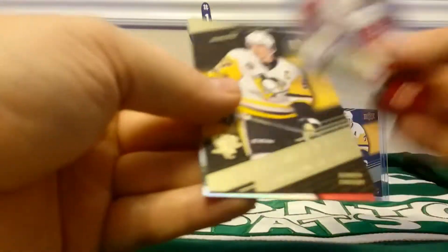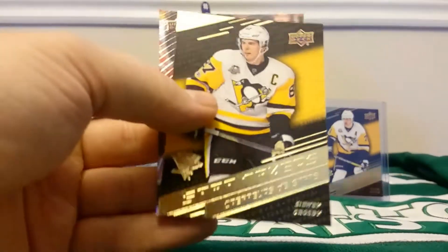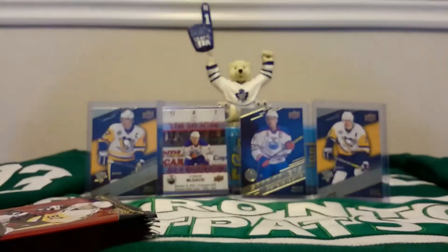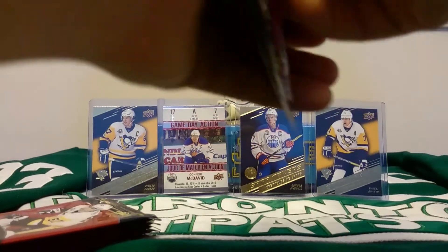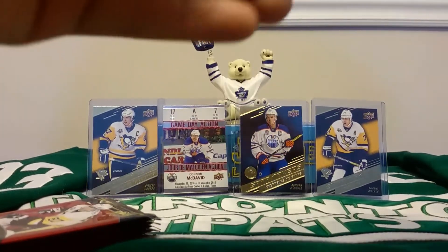Dylan Larkin. This is Sidney Crosby Statmaker. And Artemi Panarin. So that is our duplicate, obviously — he is in the background.